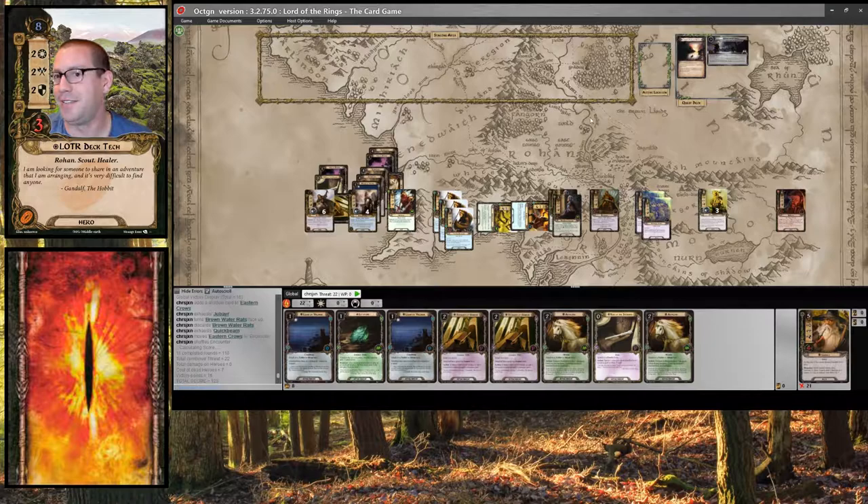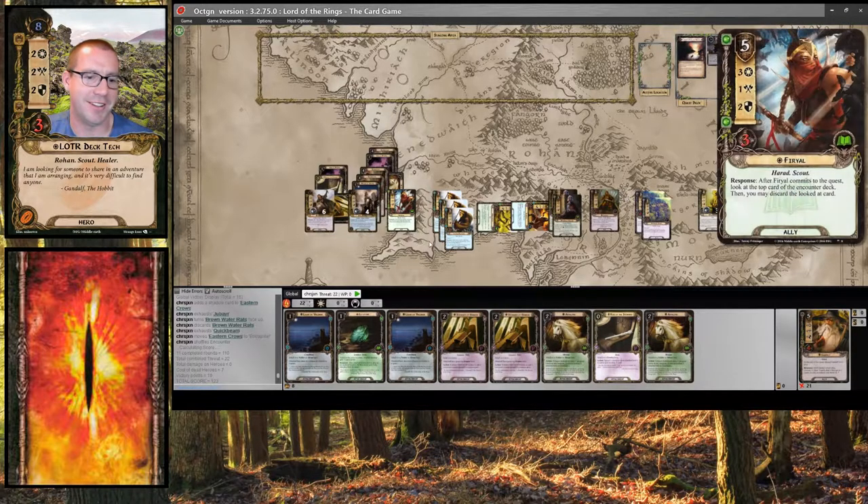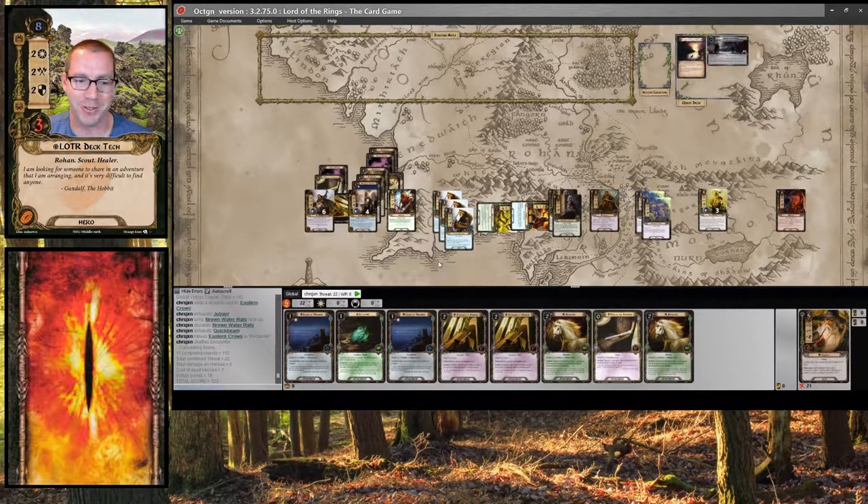That is Nightmare Journey Along the Anduin with a three-hero secrecy deck. I probably did not need to discard Falco Boffin, but he's here and I could, so I felt like it. Took us 11 rounds. My final threat is 22. Sometimes it feels so good to go back to the decks that you love. Alright everyone, hope it felt good for you too. Thanks for watching.